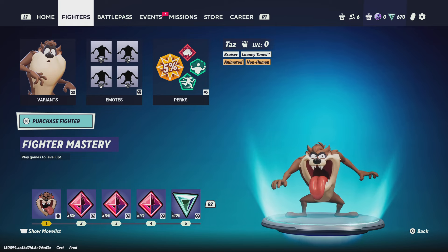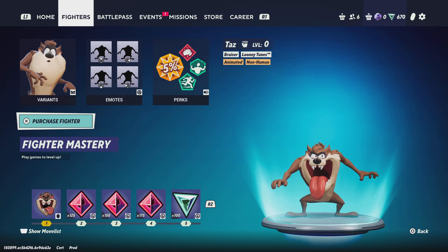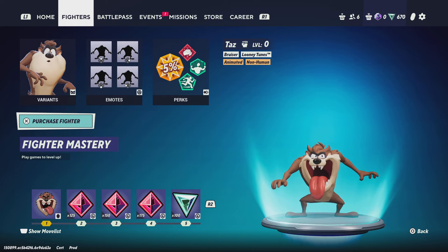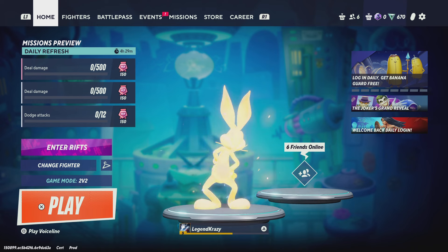Legend Crazy back with another multi-person video, and today — by the open-mouthed fella we have on the front of our screen — Taz is going to be the character we're talking about and what perks fit him best. I have a crazy expertise with Taz. I don't have him unlocked, but I played with him in the beta so much. It was one of five free characters you could pick, and I picked Taz. But let's get into the video.